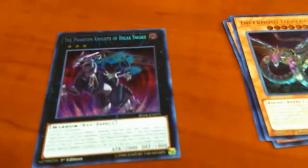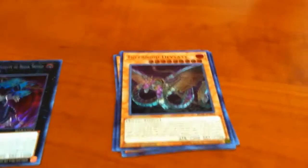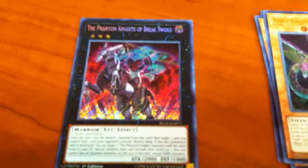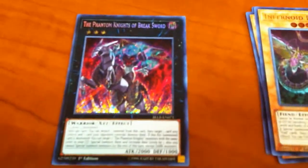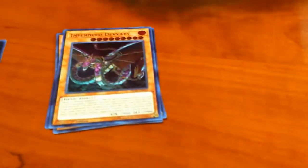Pretty nice, that is pretty nice, that is very nice - very pretty, I'm already happy. Let's move on to the next one. That Infernoid is very very beautiful, and that Break Sword just looks beautiful as well. I've never owned the Break Sword so this is awesome.